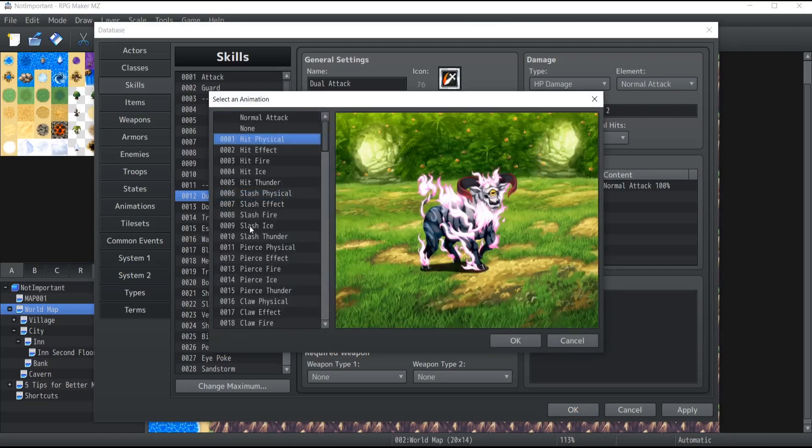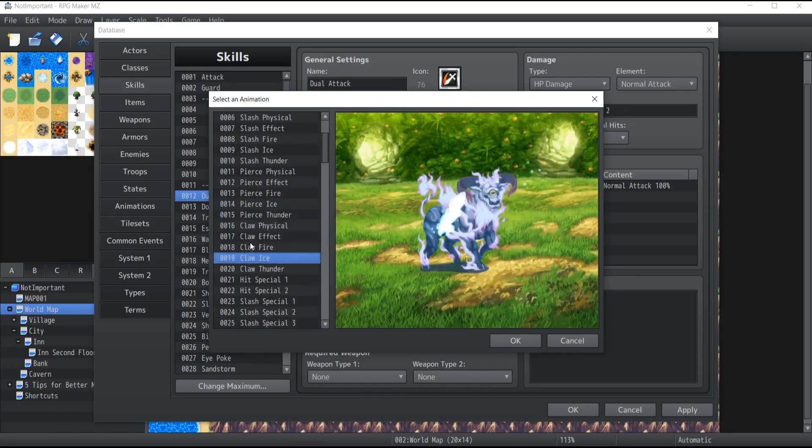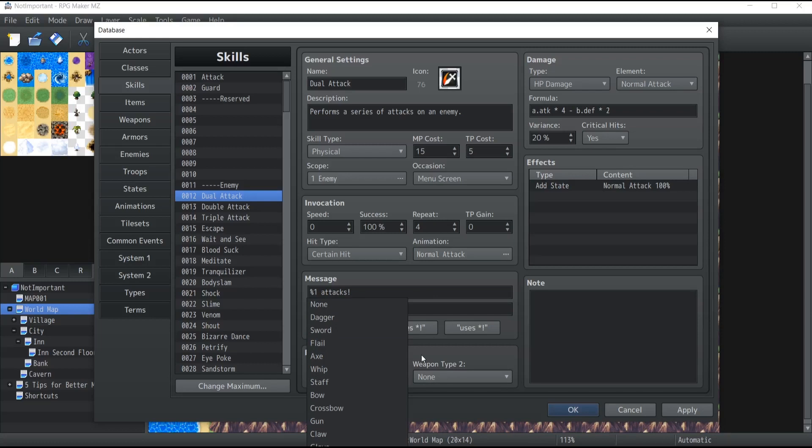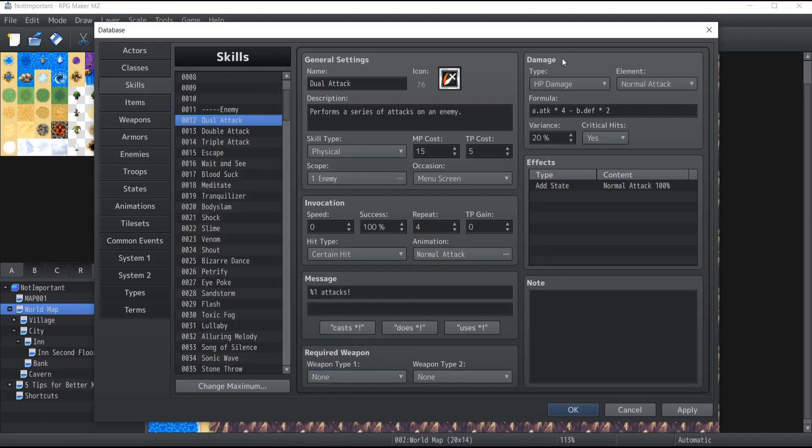The animation part is what animation plays when this specific skill is used — there are many stored inside the database, so just select the one you want. The message is what text will appear on the combat screen whenever the skill is used. Required weapons defines if any type of weapon is required to perform a specific skill — so if you absolutely must have a bow to use the skill, that's how you configure it.